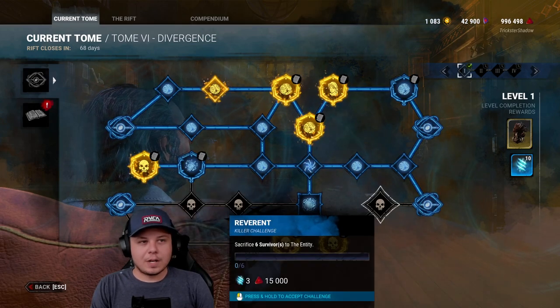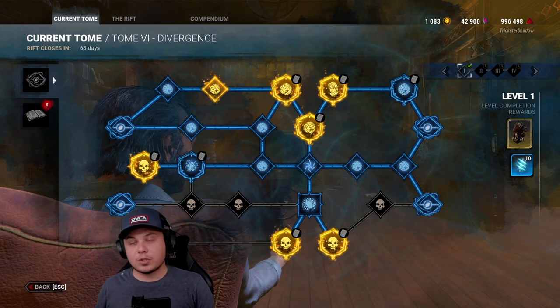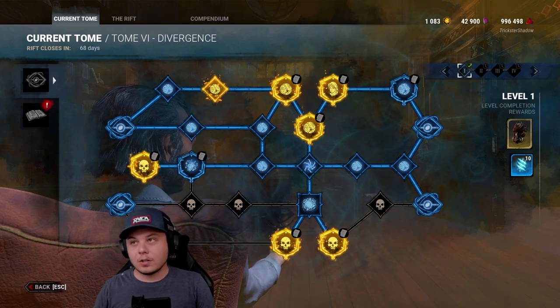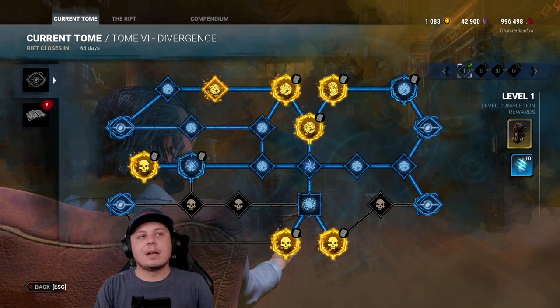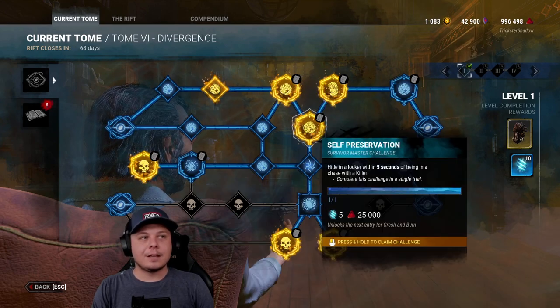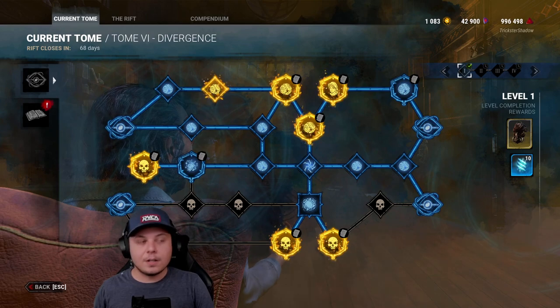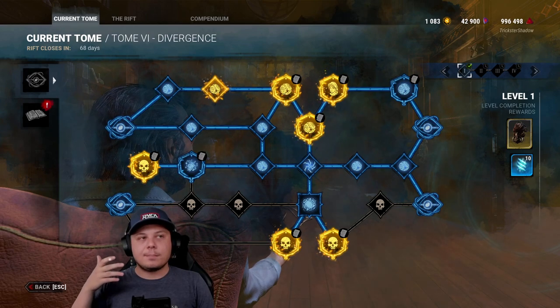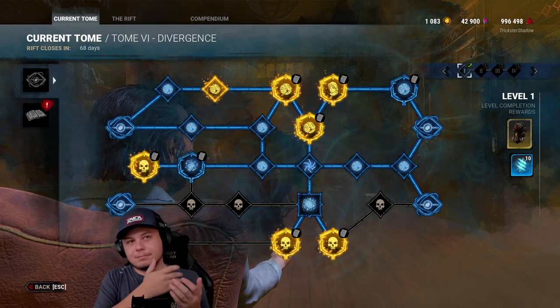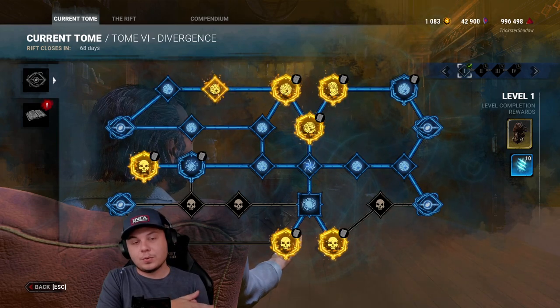These ones I'm going to store as well — I just haven't done them yet. The plan is that we're going to leave them stored until the next new killer or new survivor comes out, and then at that point I'll use my million blood points that I'll have at the cap, and then after I do that I'll claim these, get a little bit of extra boosted blood points, dump it into whatever I want. That way, even before I play a single game, I'll have like two or three million blood points just dumped into the new killer.